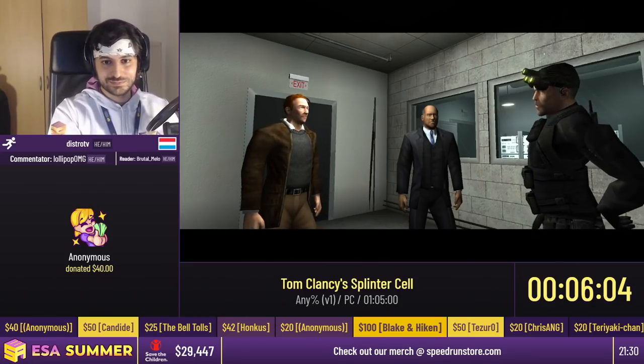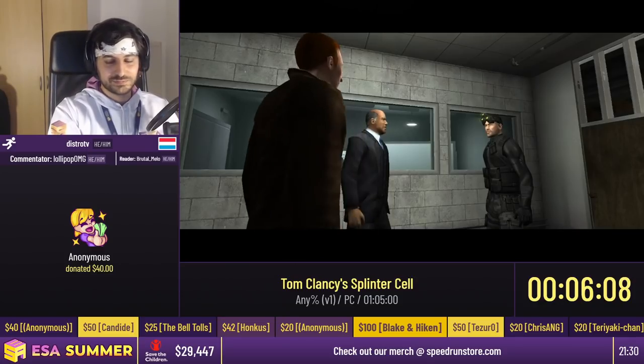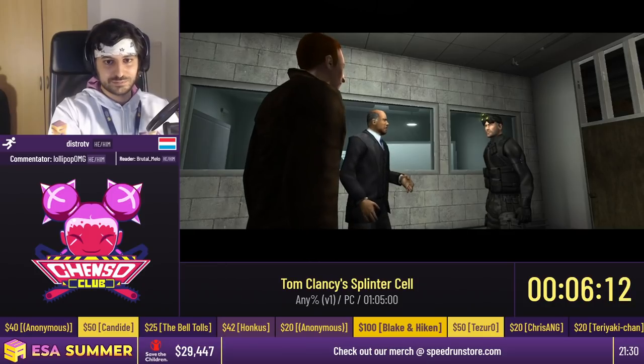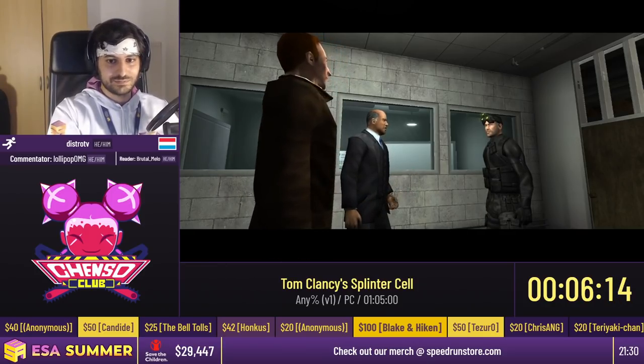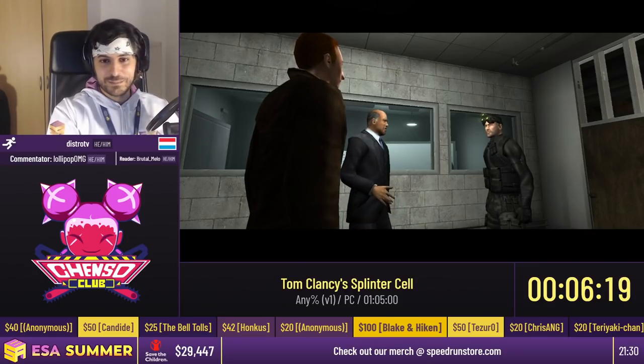I'd like to talk about some prizes everybody has a chance to win right now. With a minimum donation of $30, you have a chance to win an ESA-themed Nintendo Switch Pro Controller made by SpicyFrog. This controller is really cool, and it only takes a $30 minimum donation to be able to win it.